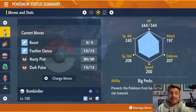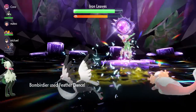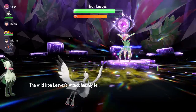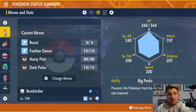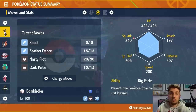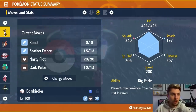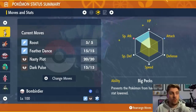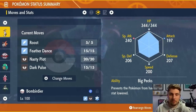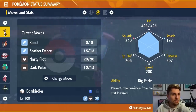Leaf Blade is a problem — it can critical hit, so it can do a lot of damage even if you do resist it. Then we've got Feather Dance, which reduces the attack stat by two stages on Iron Leaves, especially helpful in an online raid. Nasty Plot lets you boost your Special Attack and damage output, and Dark Pulse is the main attacking option. 252 HP, 252 Special Attack with a Modest nature, and the ability Big Pecks.